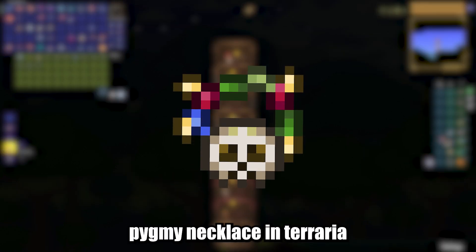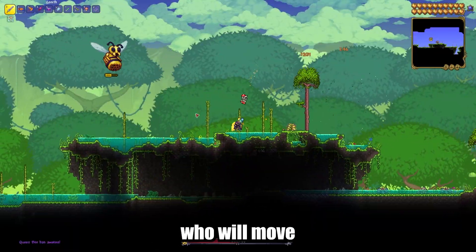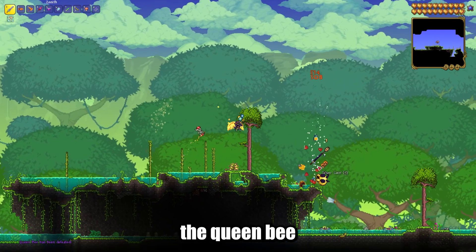I will show you how to get a Pygmy Necklace in Terraria. First, you'll need to summon the Witch Doctor, an NPC who will move into your unoccupied housing in pre-hard mode after defeating the Queen Bee.